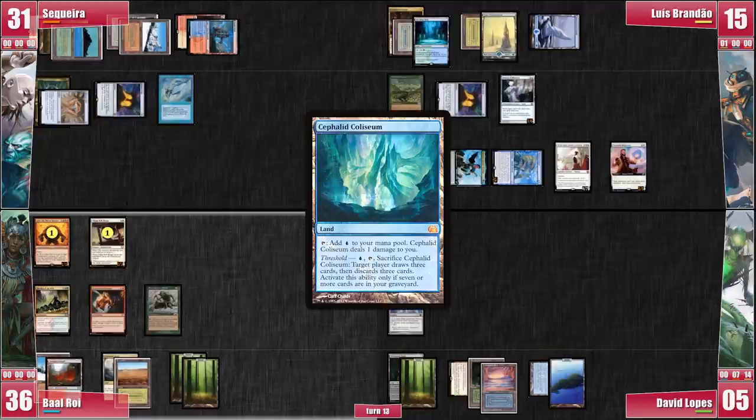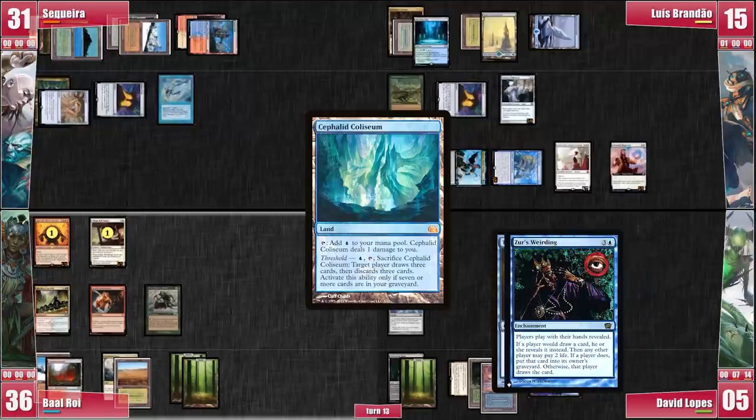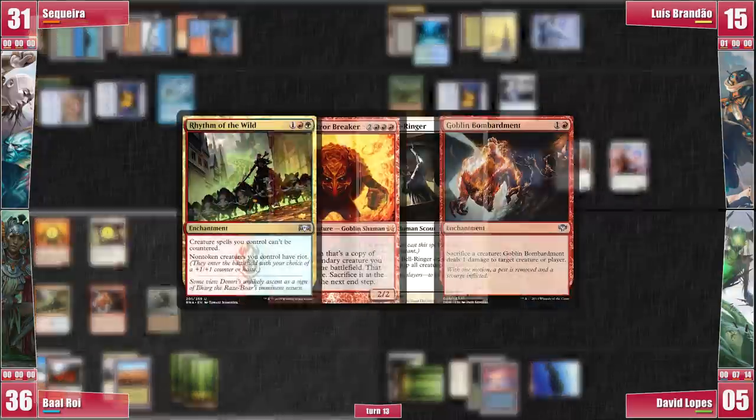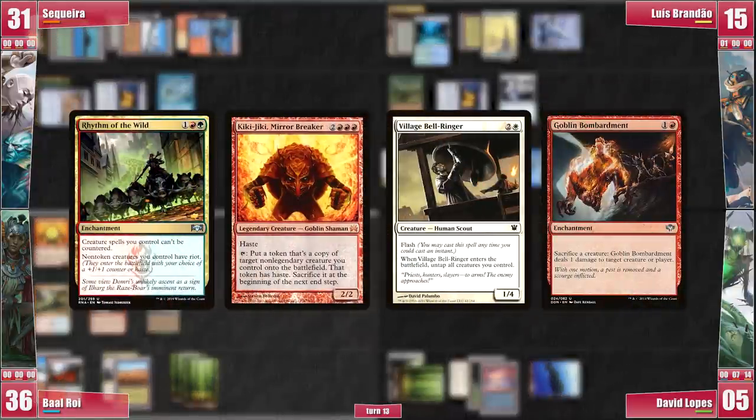David still activates his Cephalid Colosseum in response to the first activation — he finds nothing. He cracks his Spellbomb for a card and also finds nothing. Thus, with the sneaky Defense of the Heart play, Baal sneaks another victory at the Split Second game table. This was definitely a game to remember and we will all think about Defense of the Heart next time we see someone playing Academy Rector. What a game!